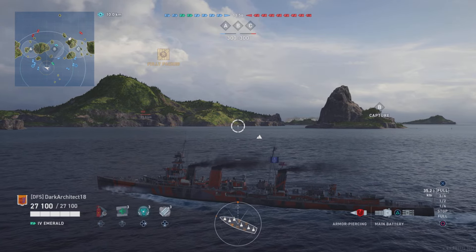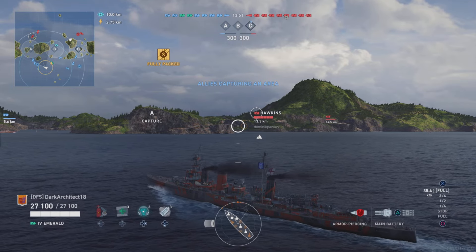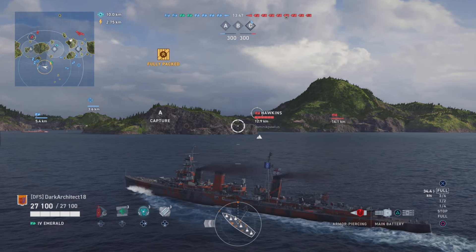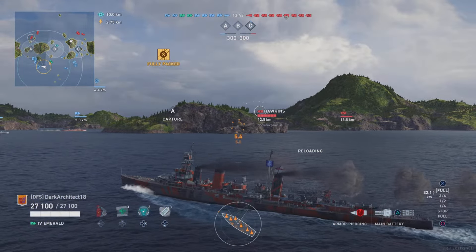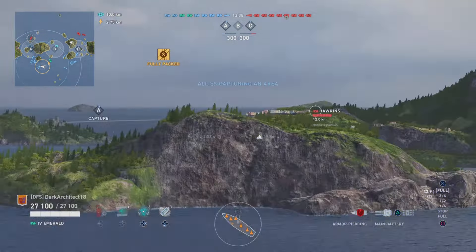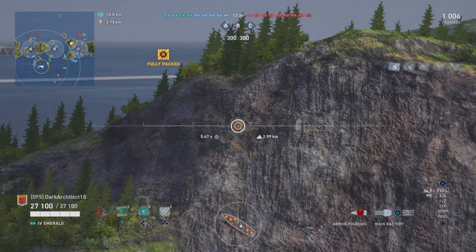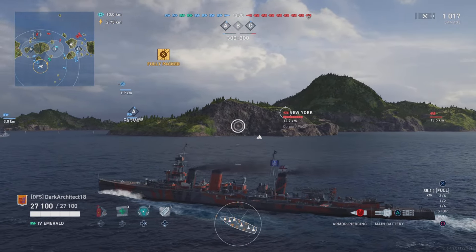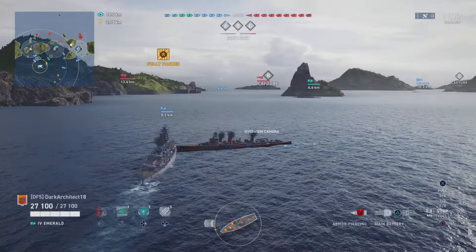The Enterprise is a new Tier 7 premium aircraft carrier — a famous historical ship equipped with precise bombers with high survivability, capable of dealing devastating damage by dropping powerful armor-piercing bombs. These characteristics combined with good movement speed and maneuverability make Enterprise a game changer even in the most difficult battles. Starting from July 1st, aircraft carriers will become available on mobile devices.